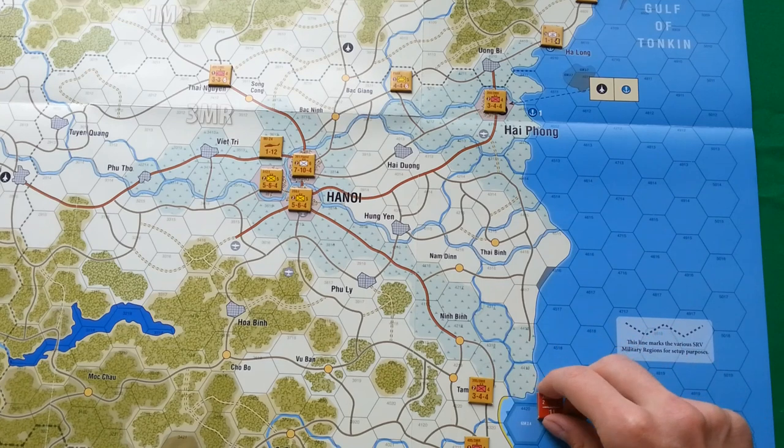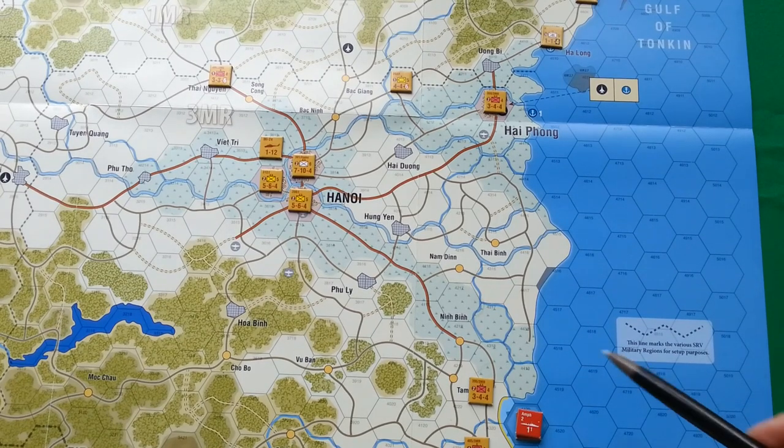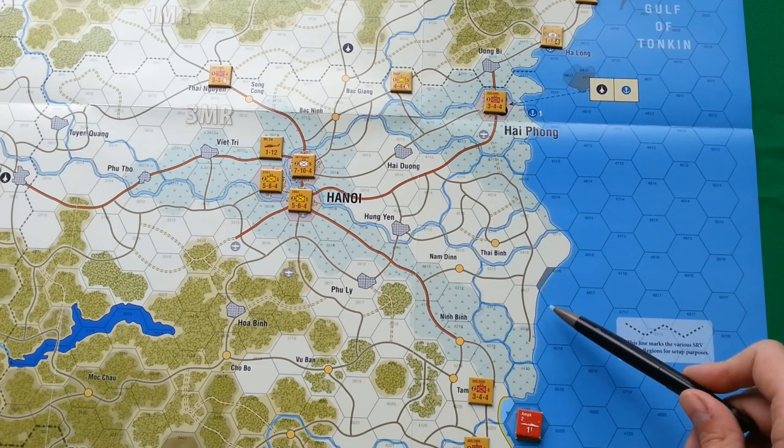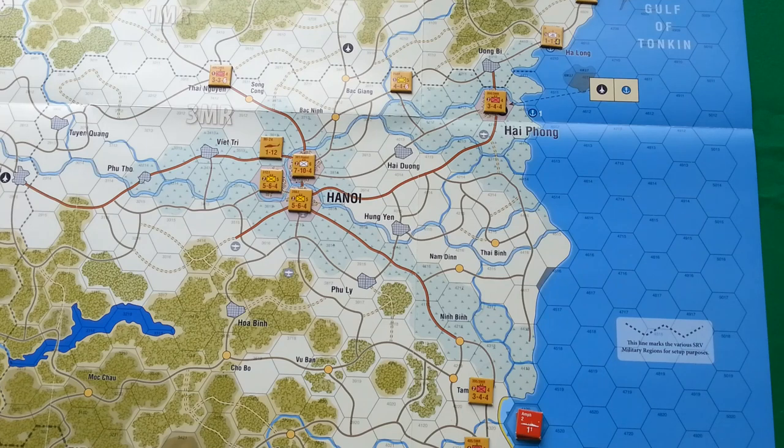There is one notable exception: some specific hexes marked with navy-blue counters may be entered by naval units, but most coastal areas cannot. The only hex suitable for my amphibious units to make an amphibious assault is here, because a light yellow line marks these as beaches. According to the author, all other shoreline areas are very muddy and rocky, making serious amphibious assault impossible. Our amphibious units must stay on this hex since amphibious assault is treated as combat and must wait for the combat phase.